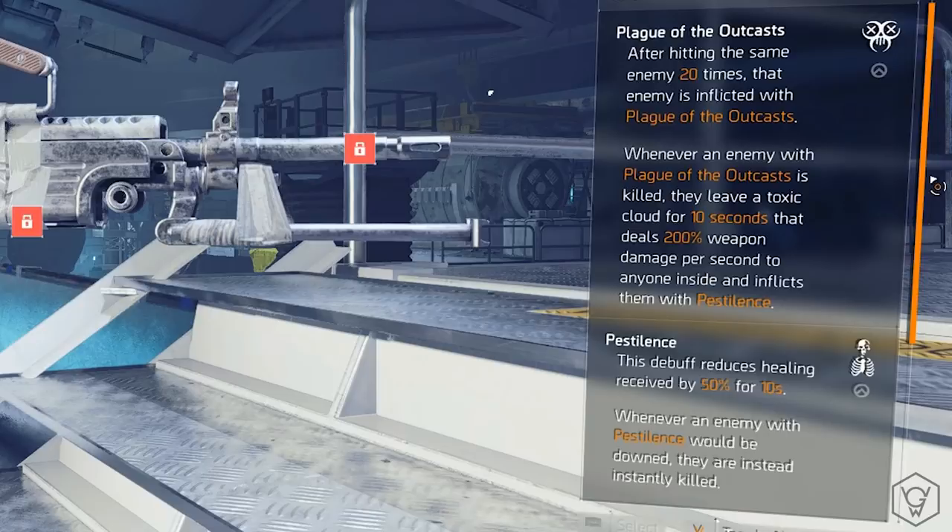Whenever an enemy with Plague of the Outcasts is killed, they leave a toxic cloud for 10 seconds that deals 200 weapon damage per second to anyone inside, and inflicts them with the Pestilence debuff. The Pestilence debuff reduces healing received by 50% for 10 seconds. Whenever an enemy with Pestilence would be downed, they are instead instantly killed. This is definitely a PvP weapon.